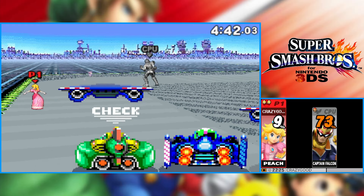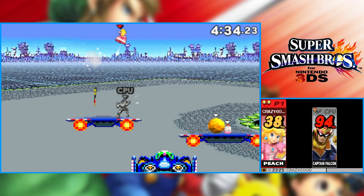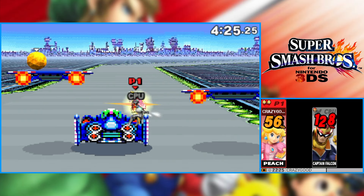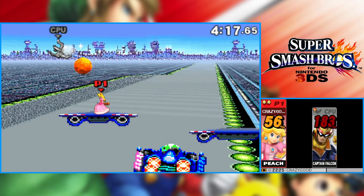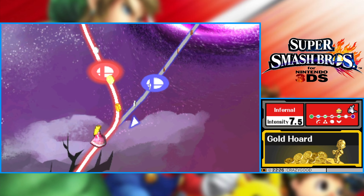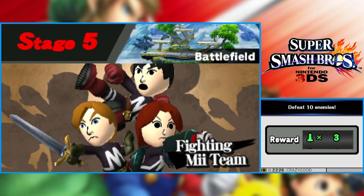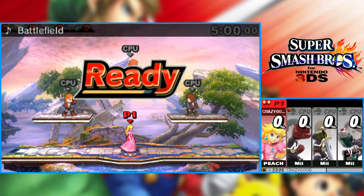Now let's look at her side special, called Peach Bomber, where she launches herself forward. If you hit an opponent, she does a bombing attack and a really big heart appears — a nice aesthetic. When she rebounds off the opponent, you can just do it again as many times as you want, hitting one opponent and then the next. It's pretty cool.